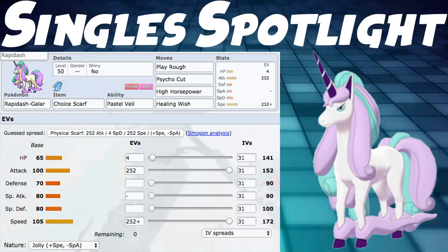Next we have our Singles Spotlight — our last slide. For singles, we're using Galarian Rapidash with Pastel Veil still, and the item Choice Scarf just to be super fast. We have Play Rough, Psycho Cut, High Horsepower, and Healing Wish. The first two are STAB, the third is coverage, and Healing Wish is for when you're about to die — you Healing Wish and revive a teammate. It's a cute idea. You could swap it for Swords Dance, although then you'd need to change the item too. I don't think this Pokemon is too prevalent in singles, but it's still cool to theorize a little build for singles.